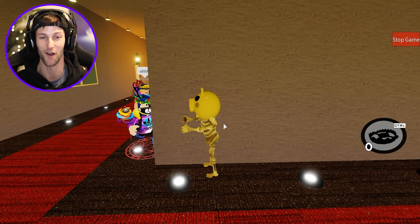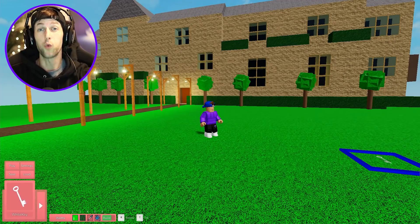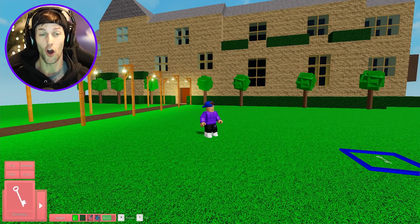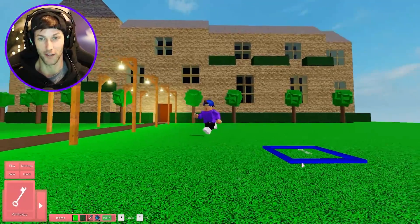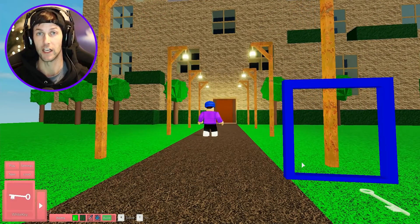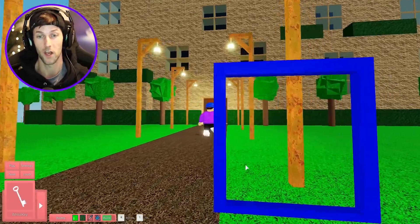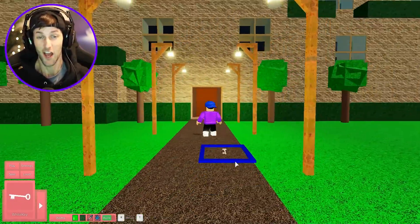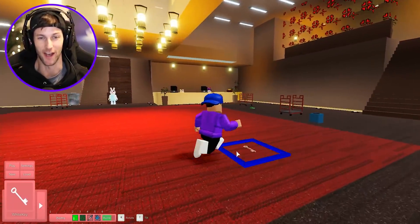What's up you guys, welcome back to another Roblox video! Today we are going to be playing my new Skelly's Haunted Hotel map. Look at this — it's a haunted hotel and Skelly runs the whole thing. So if you want to escape the hotel, you have to escape Skelly. Those are the rules.